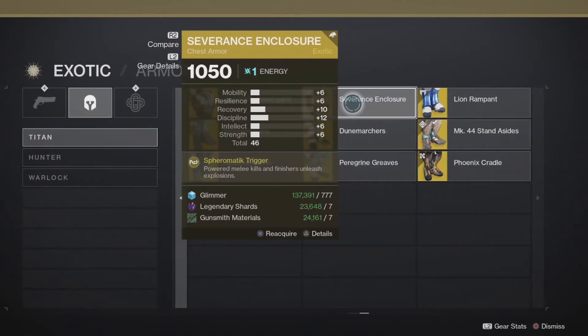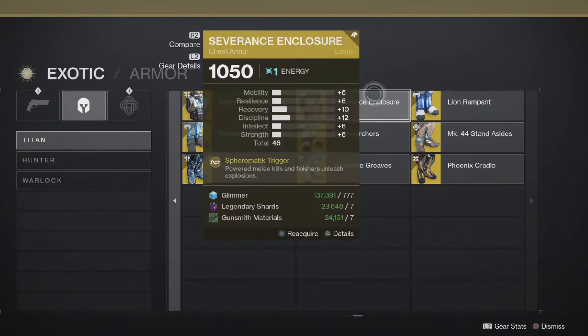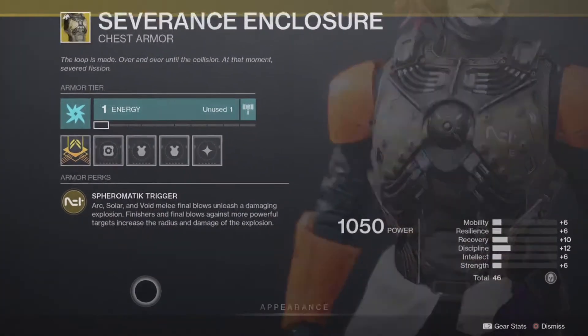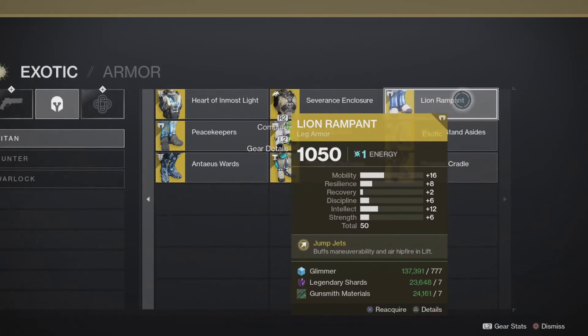I know — I always tell you to read what exotics do and I didn't do it. I hope they change that. I hope this was conceived pre-Stasis and they'll add it later. Severance Enclosure — same issue. Lion Rampant — buffs maneuverability and air hip-fire and lift, giving you more mobility while jetpacking around.